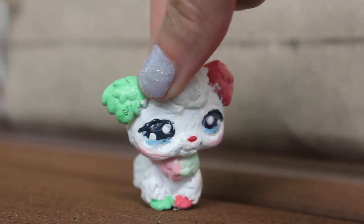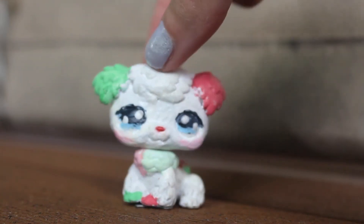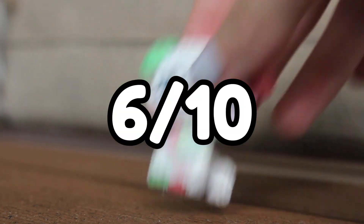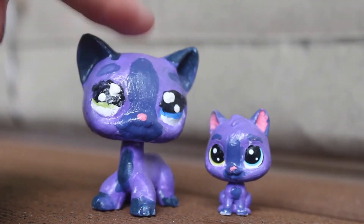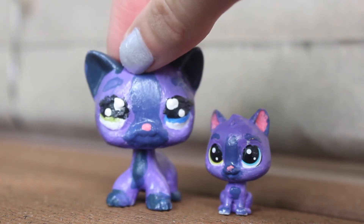Little Christmas puppy — I kind of ate up these eyes. Honestly, this custom's fine, it's just kind of boring. I'll give it a 6. Moonlight and child Moonlight — this is like a recreation of my first ever mascot, which was horrendous. I'll give him a 6 too.